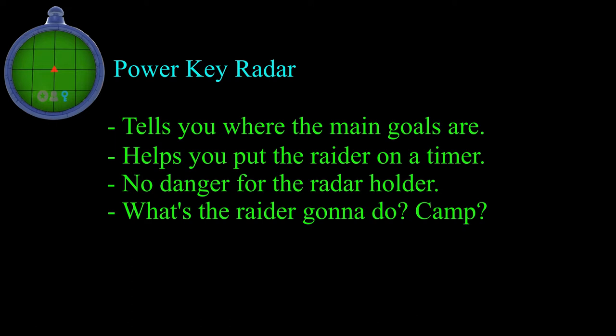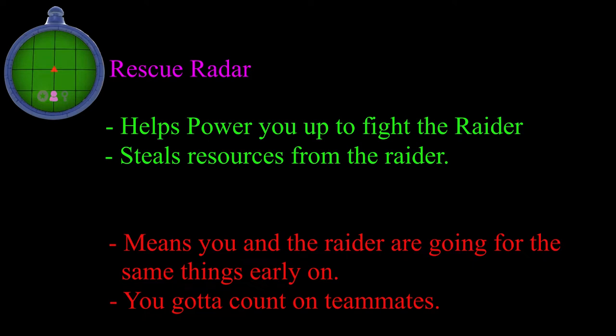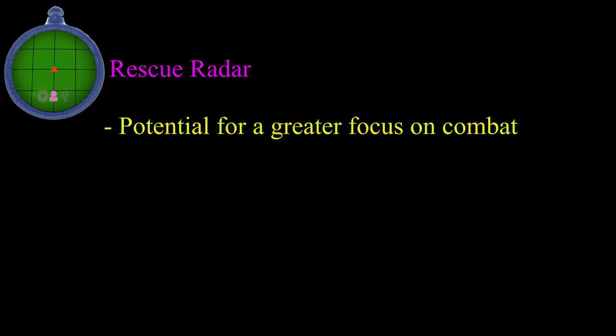The rescue radar is the most immediately useful to all parties, both the raider and the survivors. Civilians are power for both sides. Every person you save is someone the raider can't use to power up, and it means you get ever closer to matching the raider and fighting back. In a coordinated team you can gang up on the raider, but even if you can't coordinate, it's important that you use this radar. Having more strength means the raider needs to be more careful. One wrong engagement can mean death for the raider with the right setup. You could even stall for time while other players get more powerful, or help slow down the raider while the key radar users are setting up the time machine. This radar gives the player a greater responsibility — rather than relying on others to clean up what you find, this one gives the player the opportunity to act as a defense against the raider.